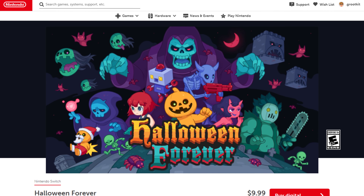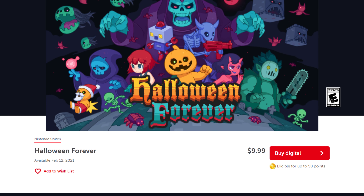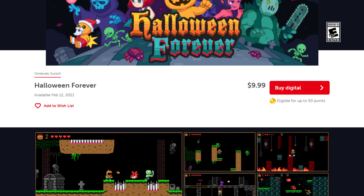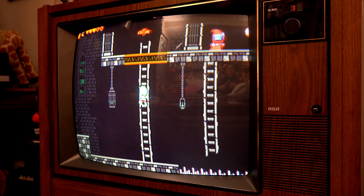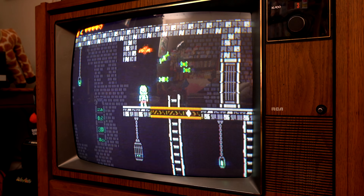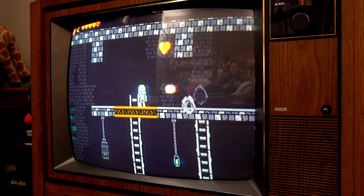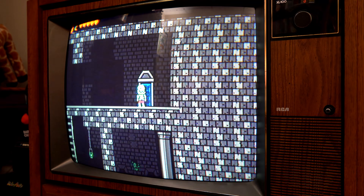Now, let's talk about bang for your buck. Halloween Forever is only $10 on the Nintendo eShop, and for what you get, this game is absolutely worth the meager price tag. I mean, dinner for two at Taco Bell costs more than this game does. Simply put, this game is worth the price of admission. Between the different forking paths within levels and the large cast of playable characters, Halloween Forever has a very high replay value, and I know that we'll be revisiting this game.